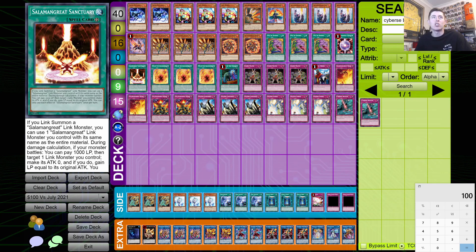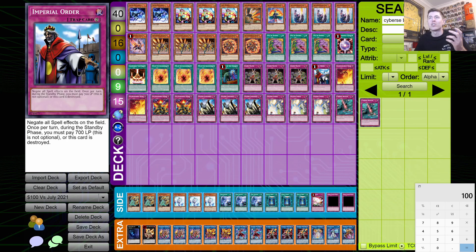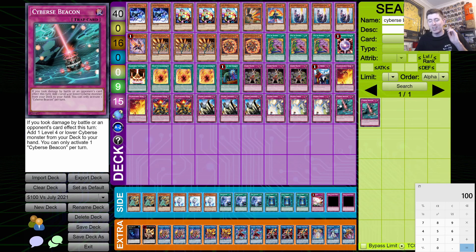We've got Pot of Desires, one Circle, one Sanctuary, three Will, and a Called By the Grave that we snuck in at the end. Josh apparently never banishes Sanctuary so we're working with that theory and playing one copy. For traps: three Gozen Match, one Imperial Order with Striker running around the format, two Rage, two Roar, three Solemn Judgment, three Solemn Strike, and the one Cyburst Beacon rounding out the main deck.